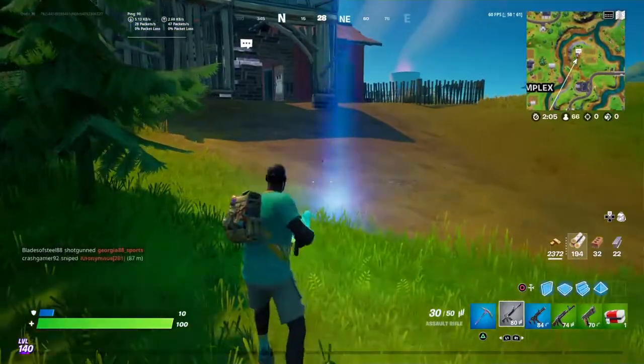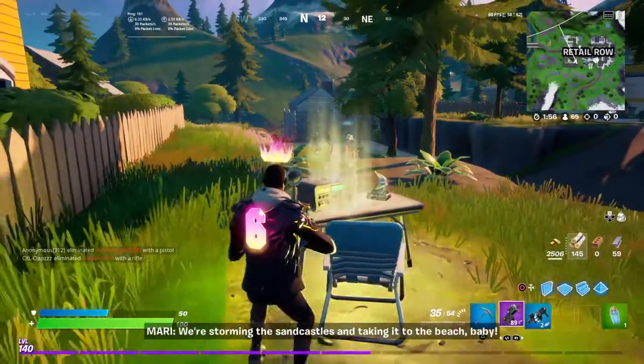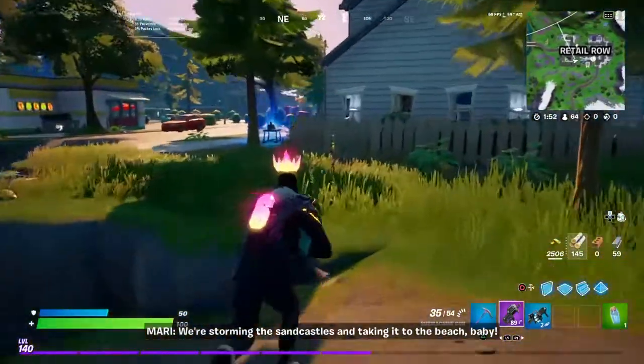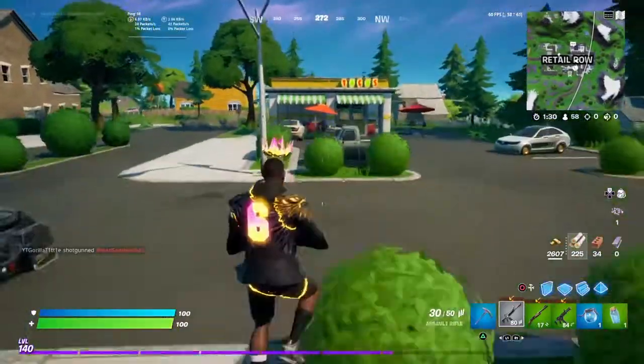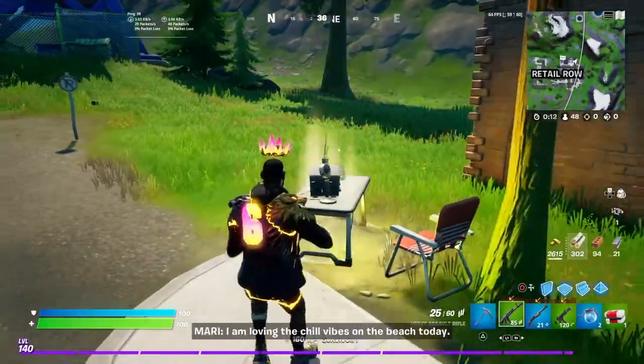Over in retail where we're about to go, there are these CBs, and they're all giving you messages about the beach, the aliens, what's going on. Maybe if you listen to them closely you might find some clues. I'm just running through them showing you where they're at in retail, and then there's one right back here.